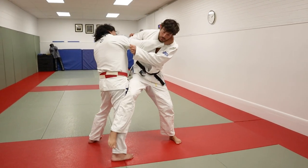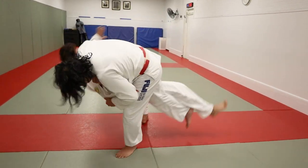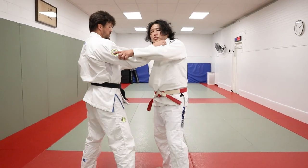So he goes counterforce Osotogari — I block, I lean back, and from this position I'm going to pivot off of this leg, back step, and throw him for an Osotogari counter.